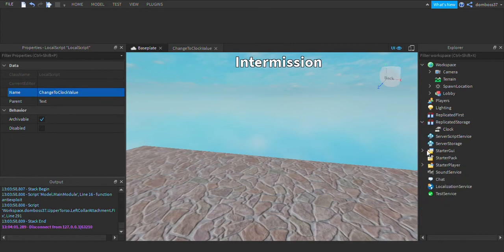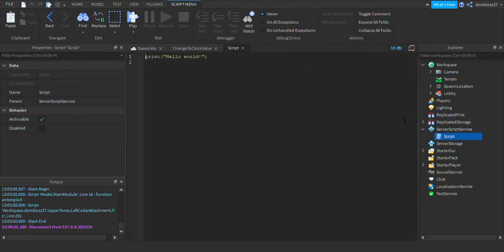Now let's go into ServerScriptService and insert a Script — rename it to GameHandler. Delete the print hello world. At the top, do: local clock = game.ReplicatedStorage.Clock. Then do a while true do loop. Inside, set clock.Value equal to 'Intermission!' and set up the countdown.